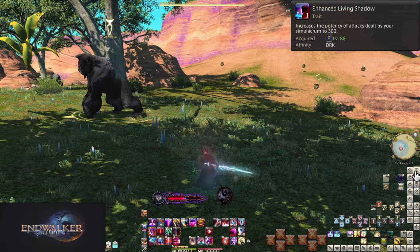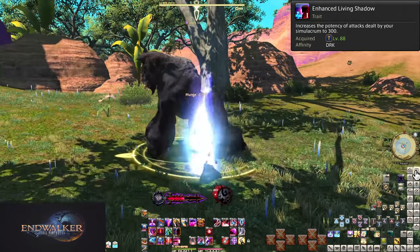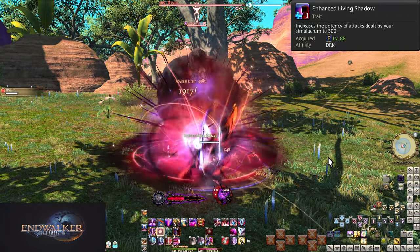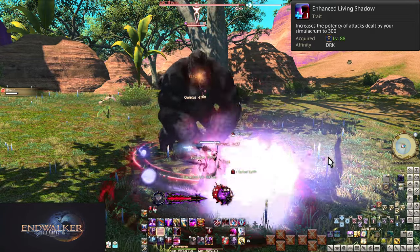Level 88, Enhanced Living Shadow. Living Shadow is now even more important — its attacks are now worth 300 potency. That's a massive 2100 potency total, not accounting for any AoE power you get out of it.